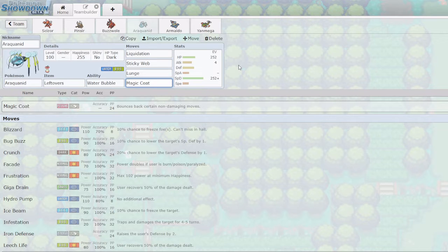Finally Araquanid has Magic Coat, which is good as an opening to the game — you can bounce back Stealth Rocks, Spikes, Toxics, Taunts and all sorts of non-attacking moves. If you read it right, Araquanid can bounce them back. Often my opponent will open trying to get Stealth Rocks down and I can Magic Coat them back, then get Sticky Webs up the next turn.